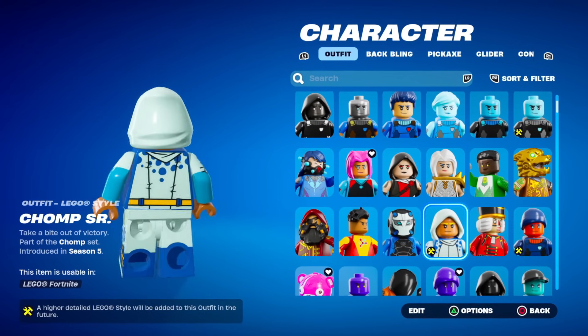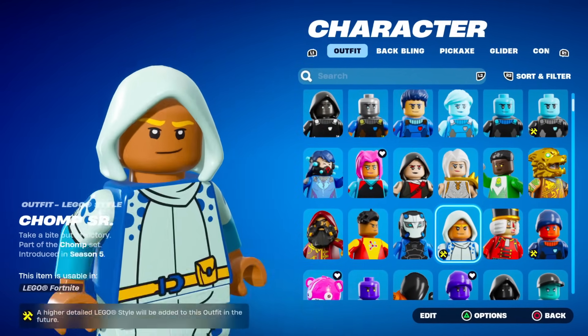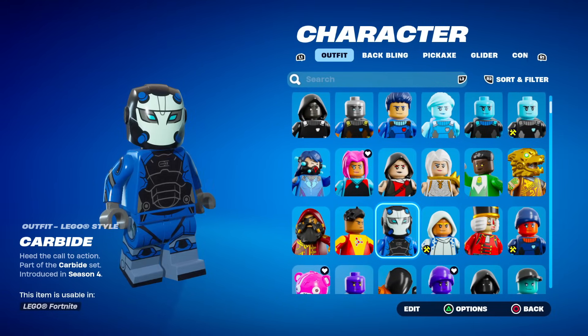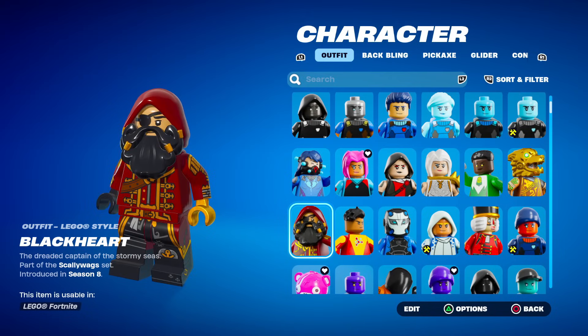The Chomp skin is supposed to have a Shark Head, but as you can see, this one is not very detailed. But then the Carbide, for example, is. So yeah, some of them are a lot different compared to others.